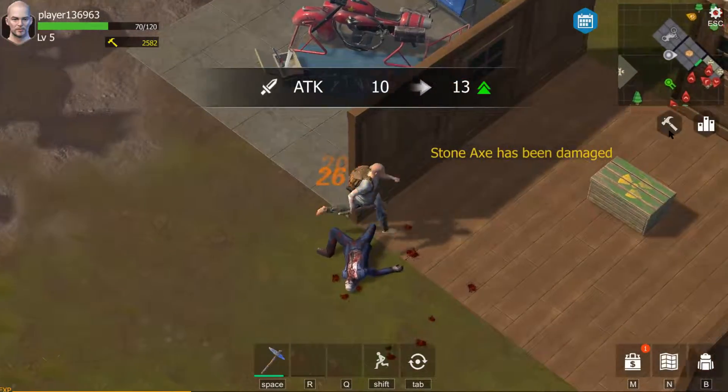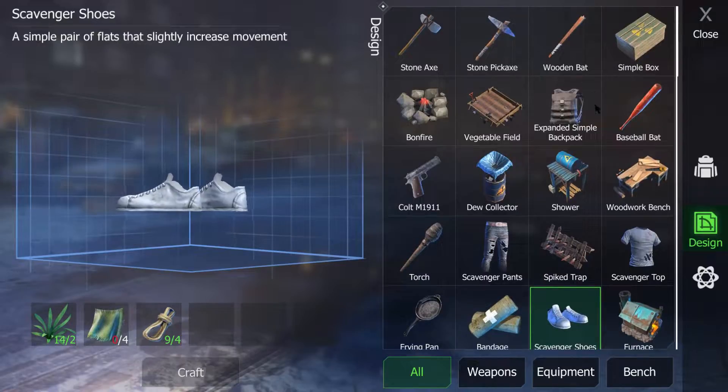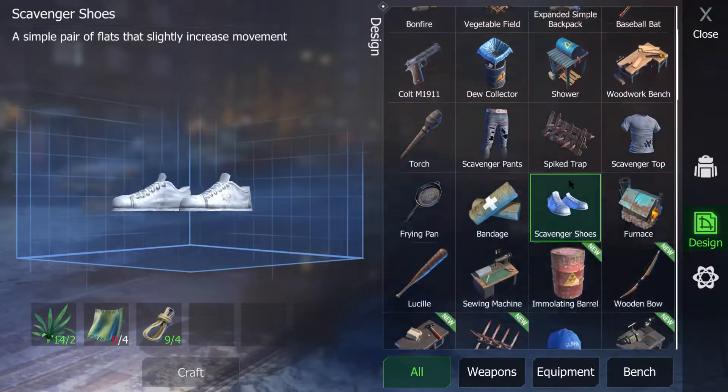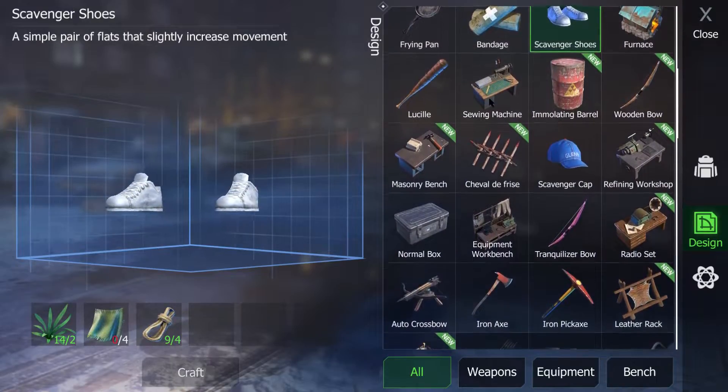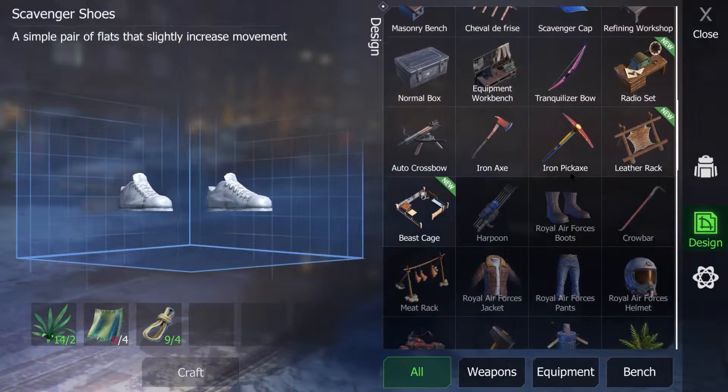As you progress through the game and hunt down resources and gain levels, you'll unlock different workbenches, which allow you to gain access to better weapons, armor, and even upgrade your house as you see fit. You'll get to add spikes around your walls, turrets, and even a guard dog to keep the massive hordes of zombies off your welcome mat.